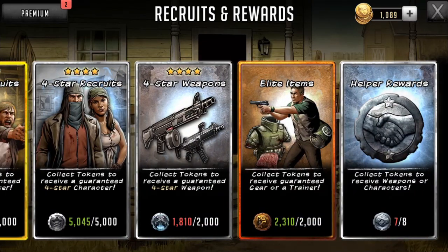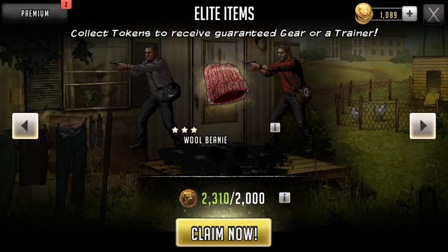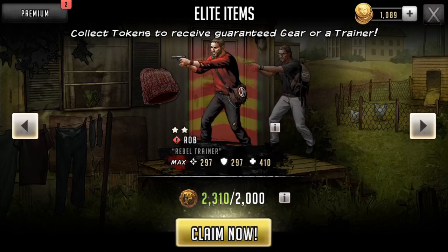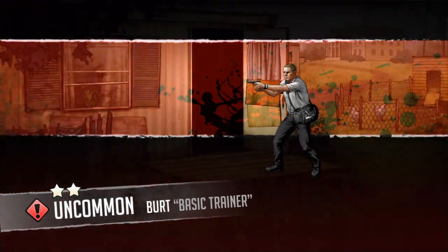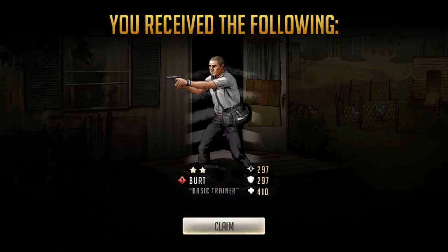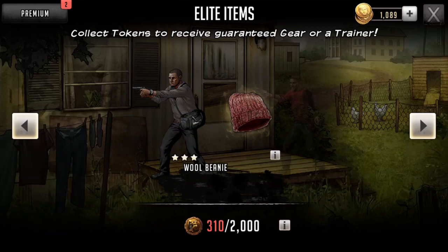Let's bust open this elite item. We're hoping for a school bag or a walkie. Come on, give me what I need. And it's a Burt. Well, shit. It is what it is, I guess.